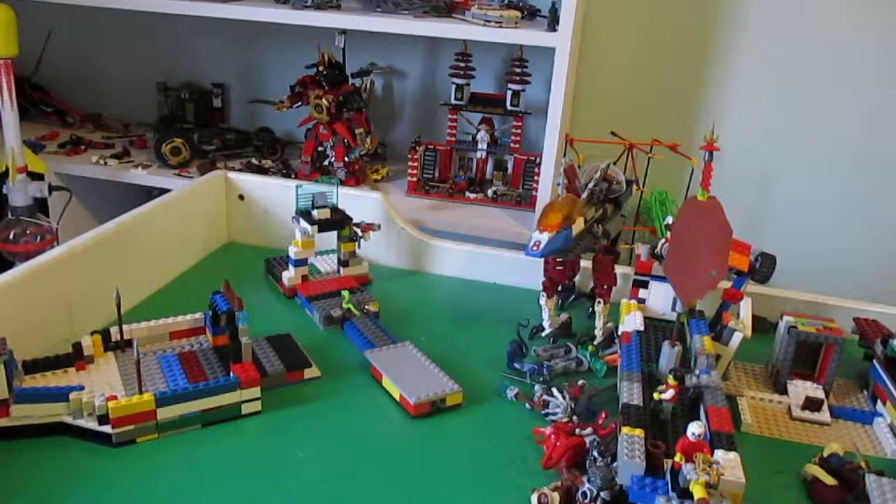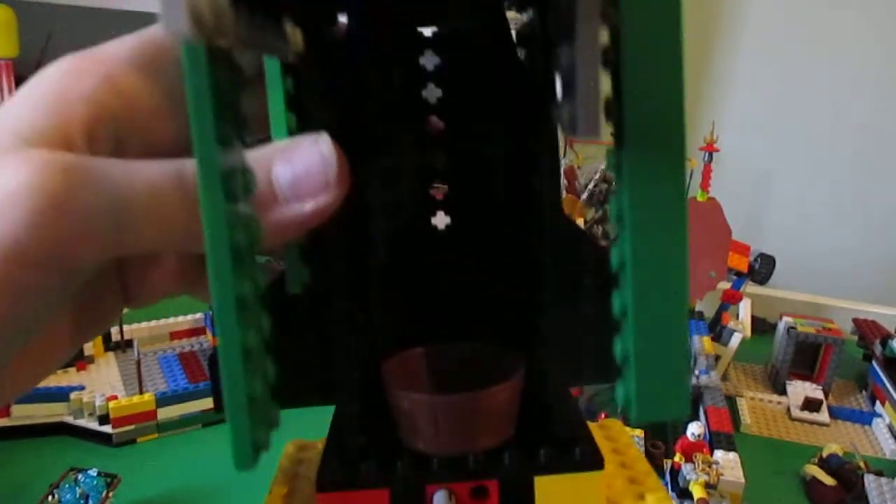Nothing much in here. Let me take out this Chi pool so you can see in there more clearly. I wish I knew how to make this thing brighter. I know how to zoom in though. Now you can see in there.